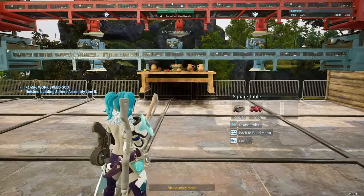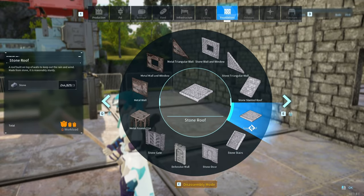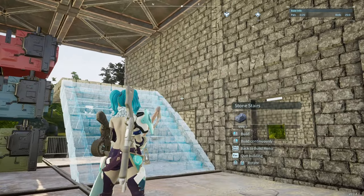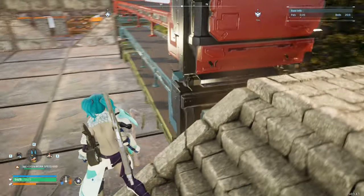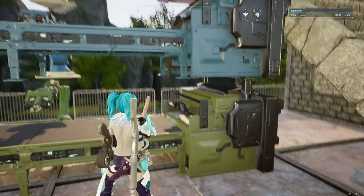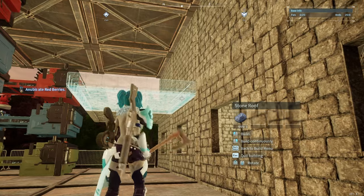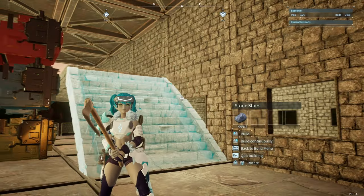For the next one, get rid of the remaining furniture and place the final assembly line. After you set up all of the assembly lines, place a platform so that you have an easier time accessing the assembly line on top — this is optional, but it avoids having to jump to access the other assembly lines. Any of your handiwork pals are going to be able to interact with any of the assembly lines, so this is definitely a great way to save space. These are just a few examples, but you can also experiment and see what other items you can stack to save more space.